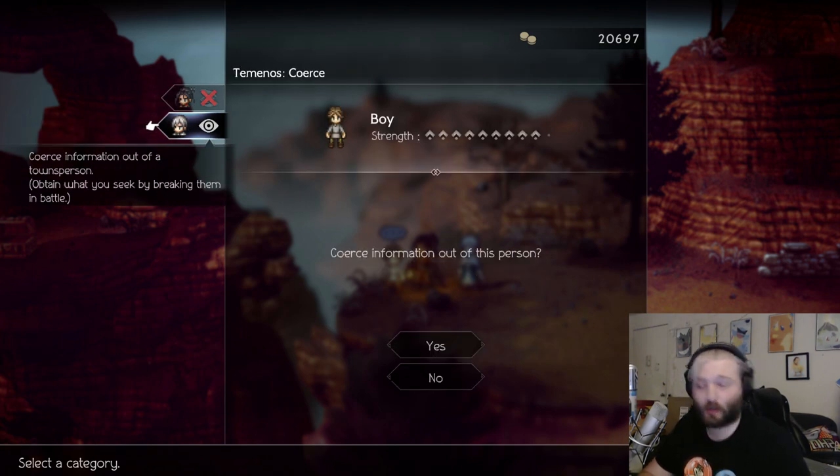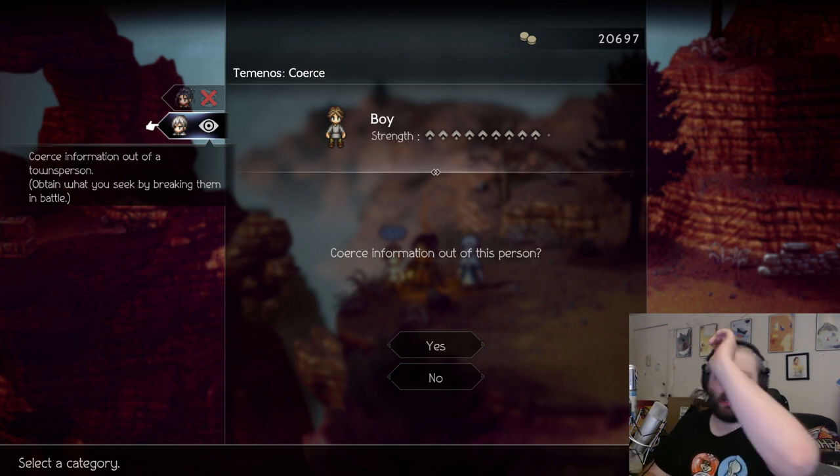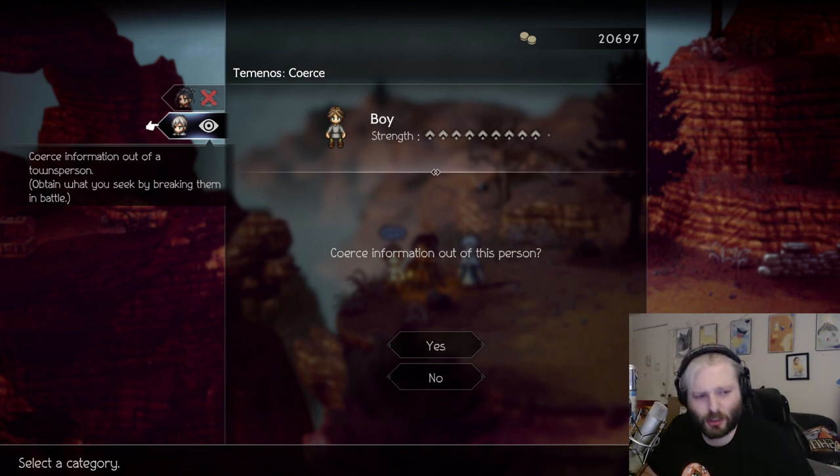I don't want to spoil this part — this part's actually a really, really fun, interesting fight-ish thing. It's probably the most difficult coerce in the game, but I thought this would be really cool if you could experience that on your own. I do recommend doing this so you can finally find out what's going on with that stuffed toy.